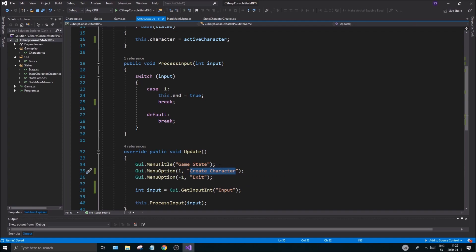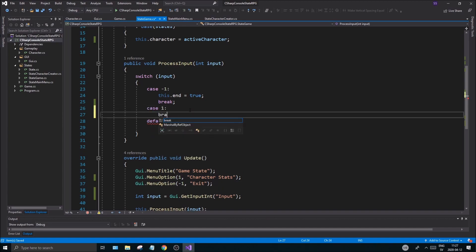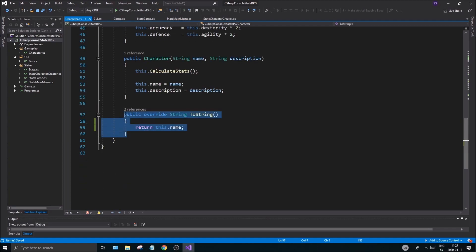For that we need an option — this is going to be `characterStats`, and this will display or print our character stats for us. We'll make a case on that in the options, with a `break`. A good tip while you're coding is to make a lot of these functions where you can print out nice data about your character and the game — you can visually see what's happening with all the variables without having to write a lot of `cout`s and print statements. Let's do `this.character.toString()` because we have a `toString` in our character class, but all it does is print the name.